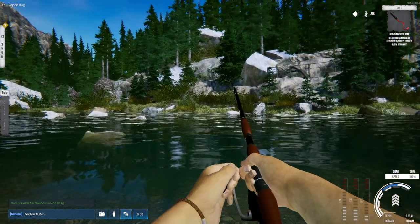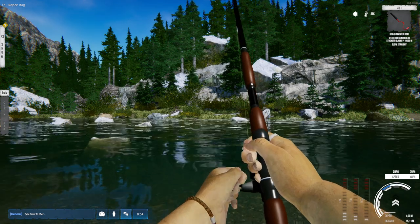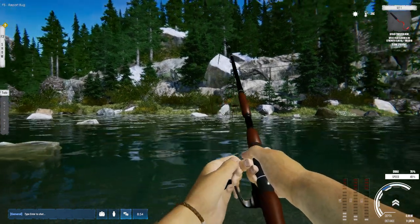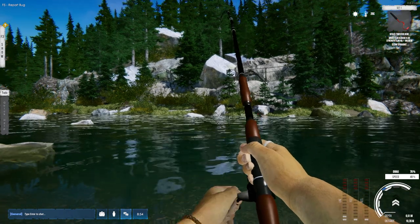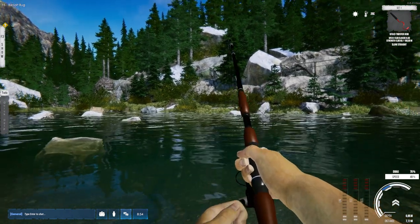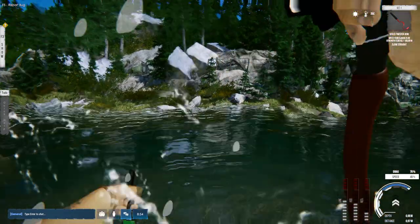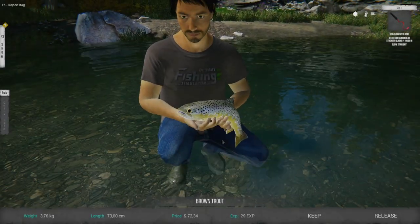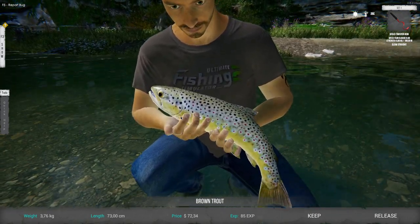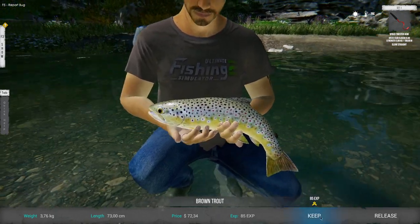And here is a bite. So I need to give you guys the setup - I totally forgot. I didn't change a lot. Here is the brown trout. The brown trout, they are very good fish. The fish models are unbelievable - I will show you guys at the end of the video all the 3D models from the fish in my net. You can see 85 experience. Let's keep this fellow.